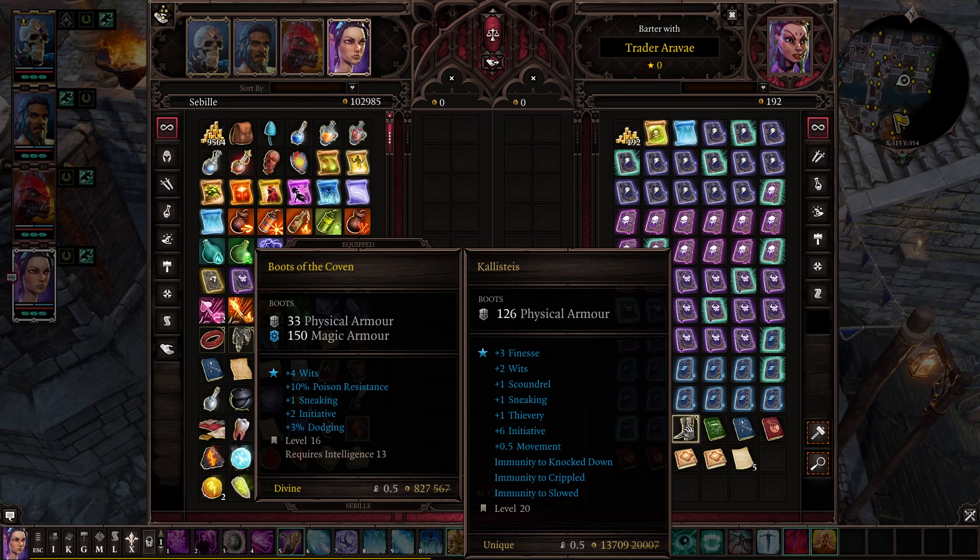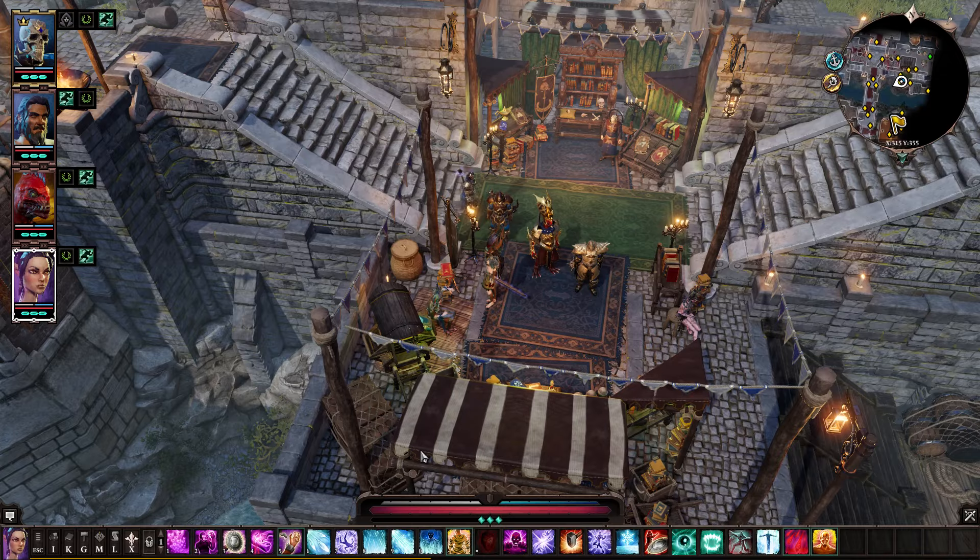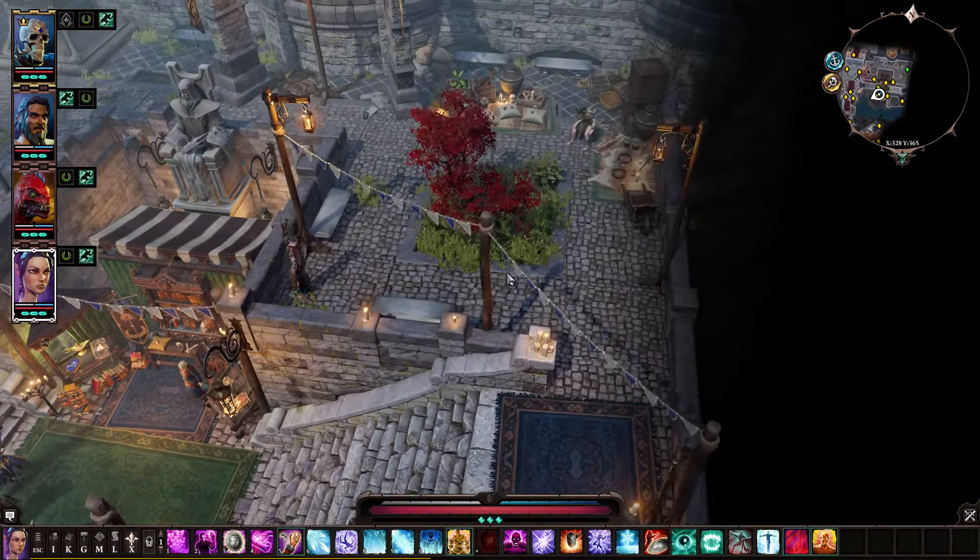Also, boots with plus Thievery? That is awesome. They also give you Sneaking, which helps with Thievery. By Act 4 you should have enough money to where that's not an issue, but if it is, you can still steal some more. The Finesse and Wits are nice. You can get better Wits on boots elsewhere. Scoundrel is probably good — even if you aren't a scoundrel-based character, that increases your crit damage, which is always nice. Movement is always nice. But the big deal about these is immune to knockdown — that is why they are on the list. Immunity to knockdown, and the Thievery because you can't get that on boots elsewhere. Fantastic.